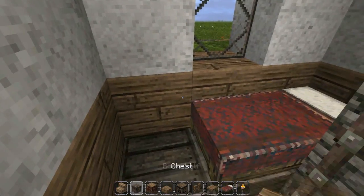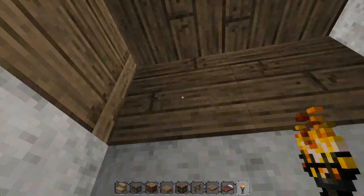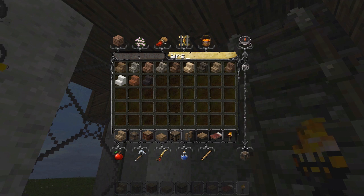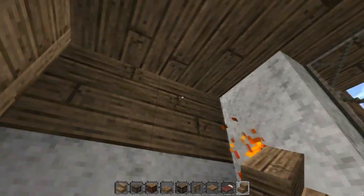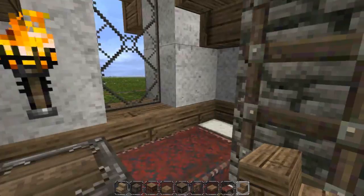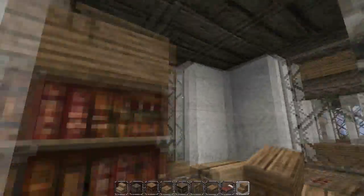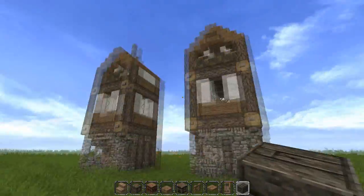Let's go up to the bedroom. Put your bed in the corner and you can put another chest over here with a torch right above it. To add shape, take your oak wood stairs and place one there, one here, and one there — this gives shape to the bedroom area, kind of like a loft. You can always add some paintings or whatever else you want into the house to spice it up.